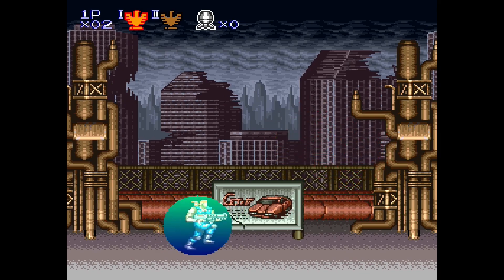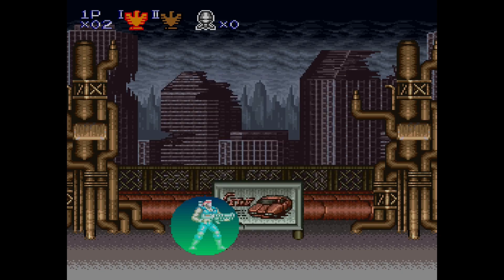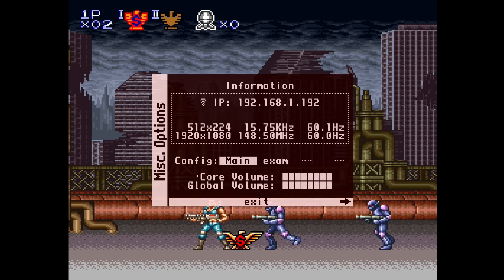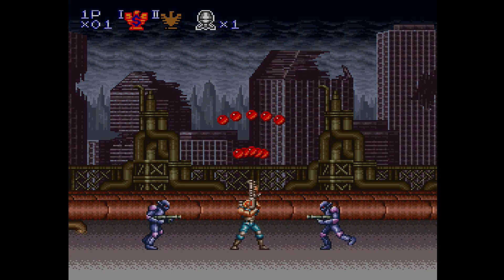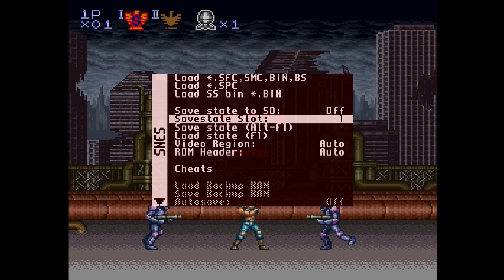Let me pause and have a look at the options — can we actually save via the OSD? Let me check. There's an option: 'Save state to SD' — okay, it's off by default, so I'll leave that for now. You've got save state slots — how many slots have we got? Cool, we've got four slots.